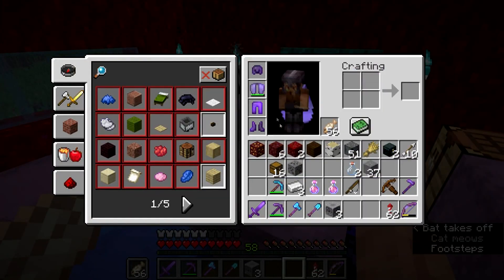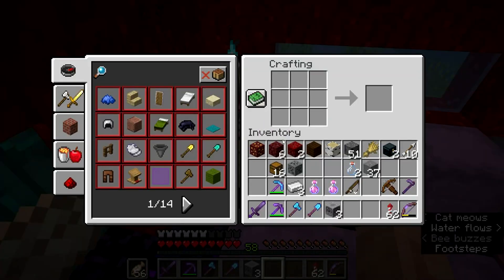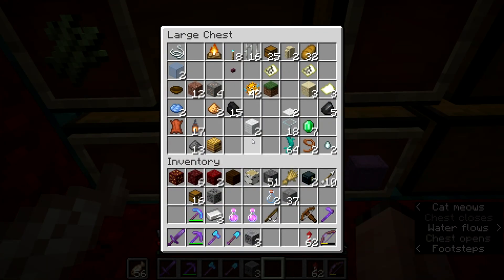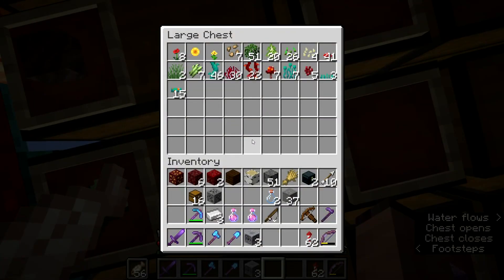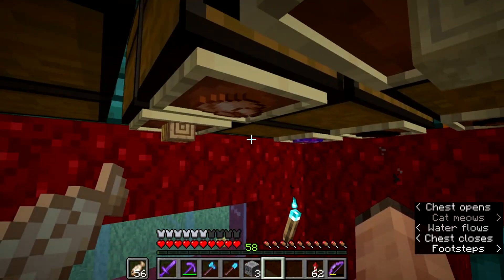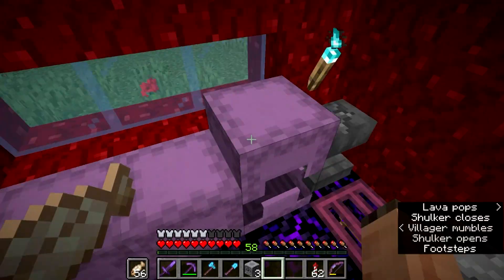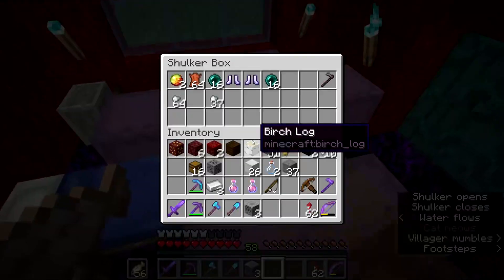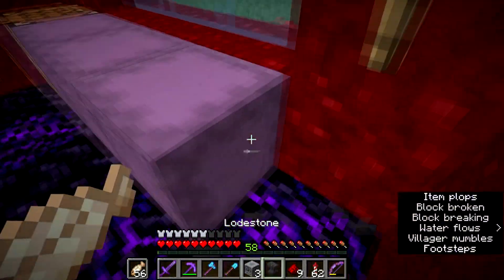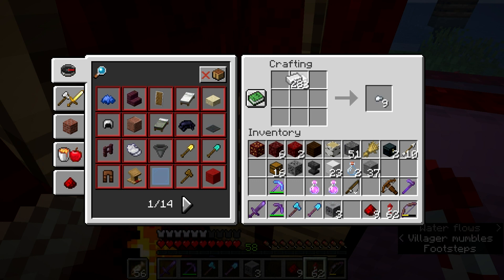At least we've got full netherite armor now, and we've got sword and pickaxe. We just need three more. You can't make a netherite bow — that would be cool though. Maybe it could give a knockback effect by default. Right, let's stop getting distracted — I actually need to find iron and redstone. I need an anvil, and I also need compasses, so if I get some iron I can put together three compasses.